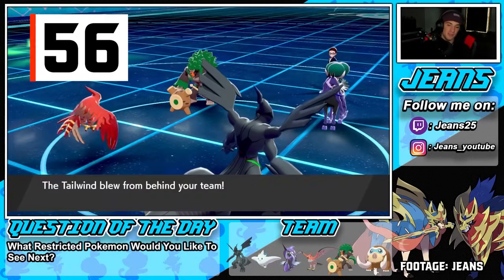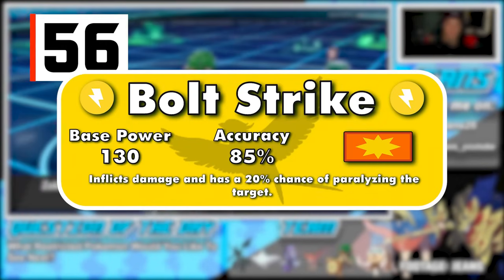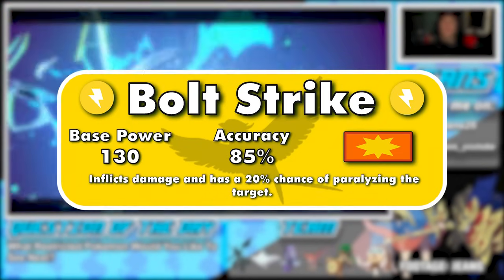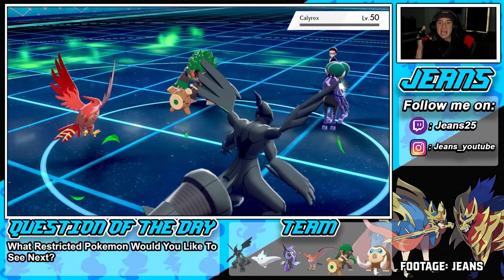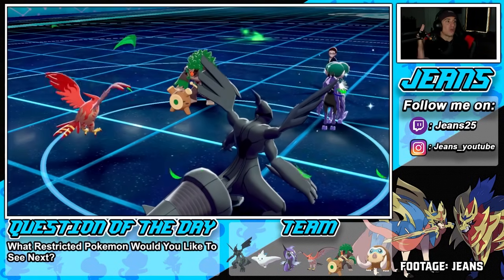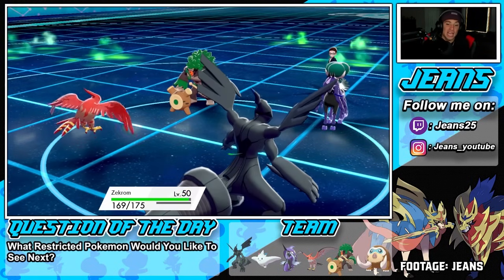Sticking with Electric moves, Zekrom's best signature move is Bolt Strike. Bolt Strike is a physical 130-85 Electric move with a 20% chance to paralyze the target. Like several moves before this, the only thing holding it back is the accuracy.